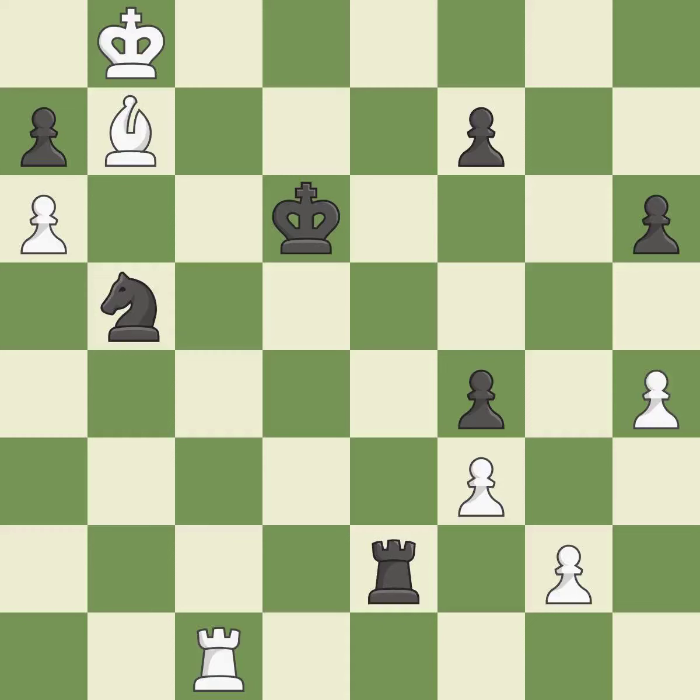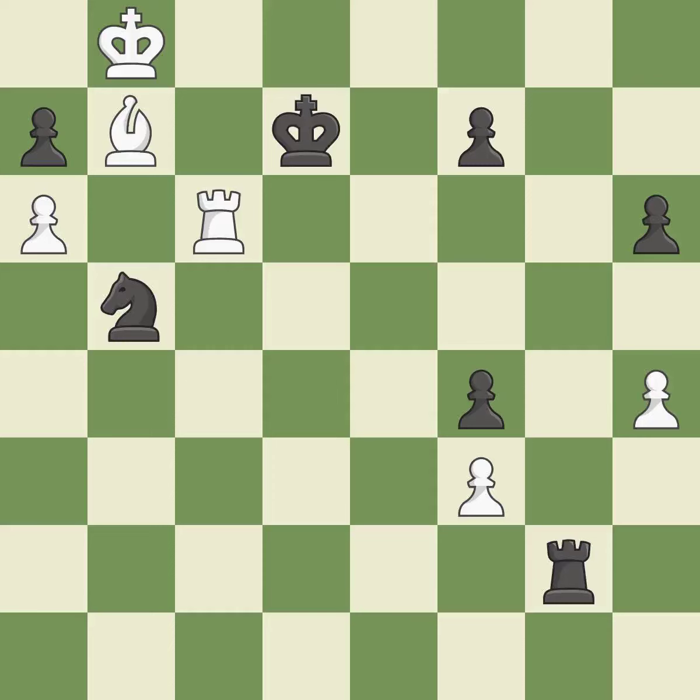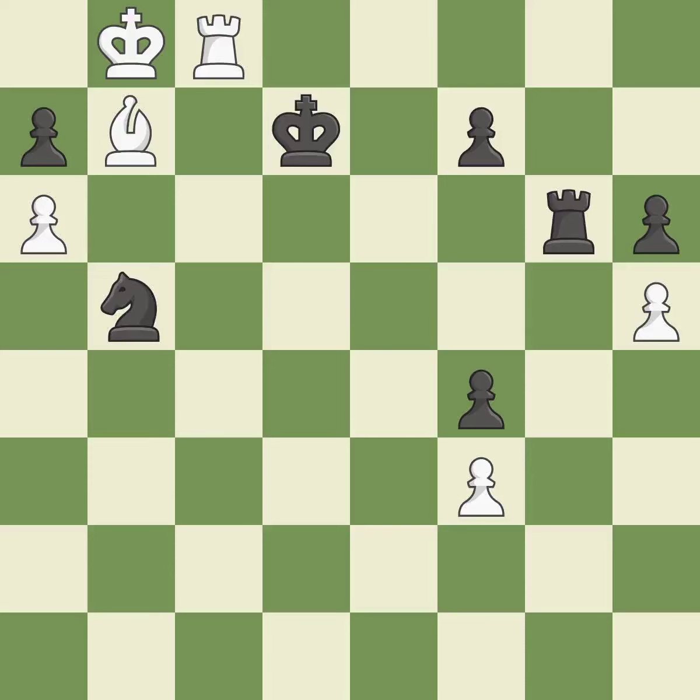There was only one good move in that position — it is a miss. The best choice is this one — ideal. This overlooks a more effective approach to sidestep the enemy rook's check — it is incorrect. This threatens to fork pieces. There was only one good move there. This overlooks an opportunity to threaten winning a knight — it is a miss. This prevents the adversary from forking pieces — it is ideal. Only one move worked there, and this wasn't it. This misses an opportunity to threaten winning a knight — it is a mistake.